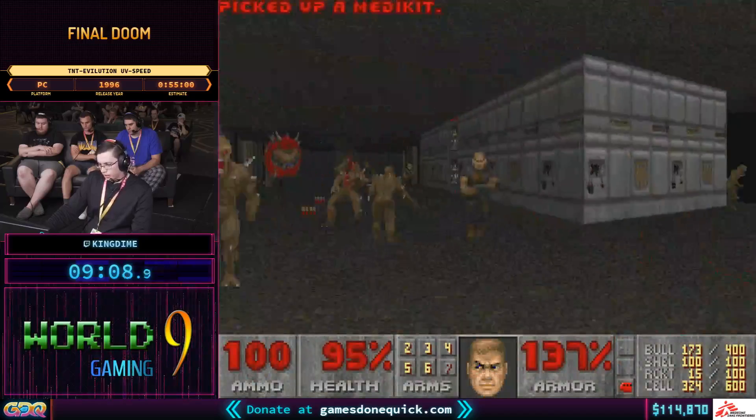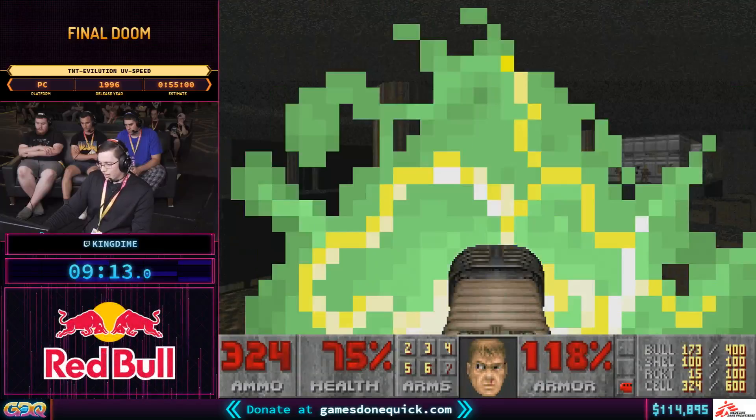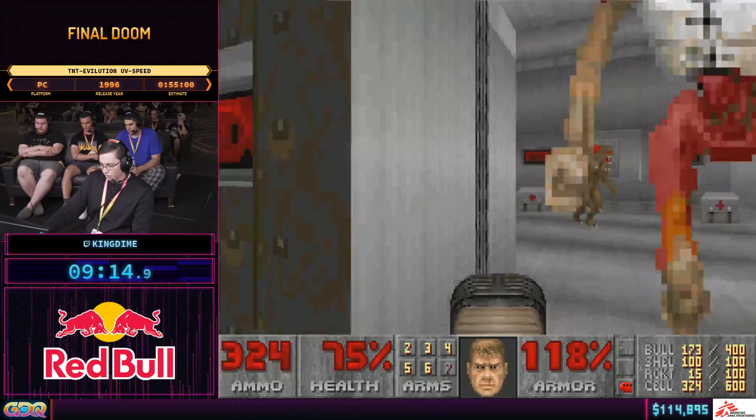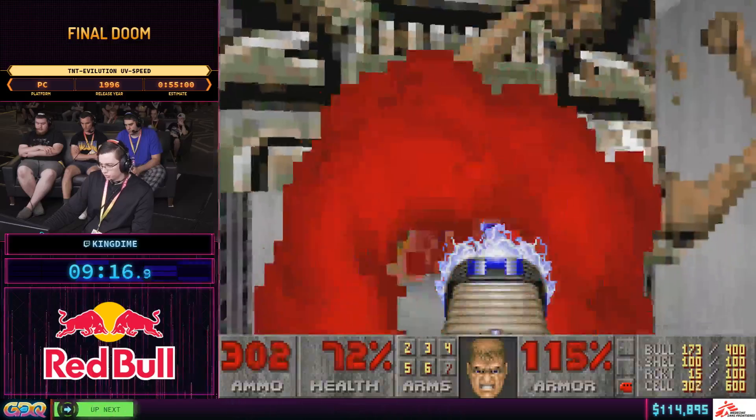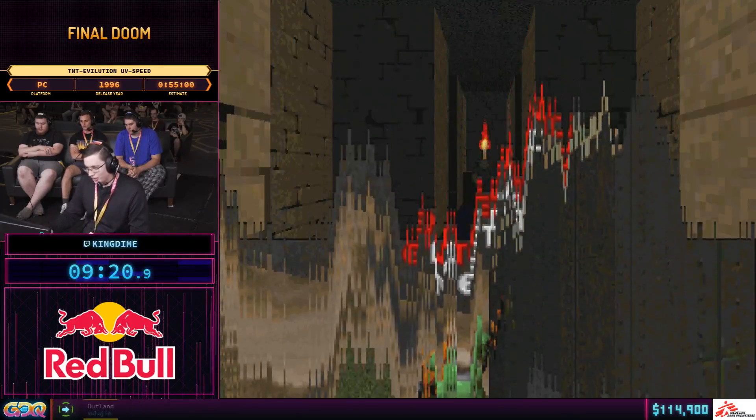In the last part there's a section of pillars that can be tricky, because if you fall off, the specters can get into position to block you. But we got lucky there and were able to get to the exit.